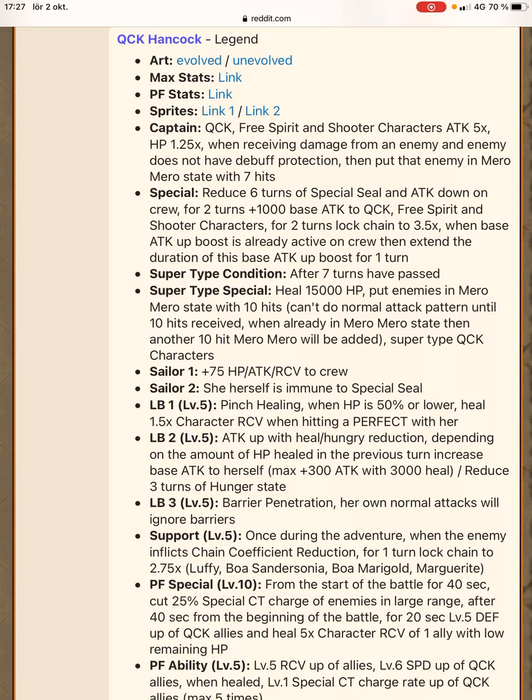The special: reduce 6 turns of special bind attack down — that's good of course. For two turns, add 1000 base attack to quick free spirit and shooters. For two turns, lock chain to 3.5 times. And if you already have a base attack boost active on crew, extend that buff for one turn. They've started doing this a lot on JP and I think it's actually very good, because it basically means when specials do nothing, you always guarantee they do something.